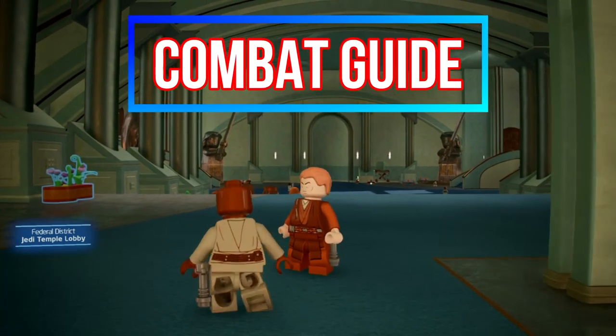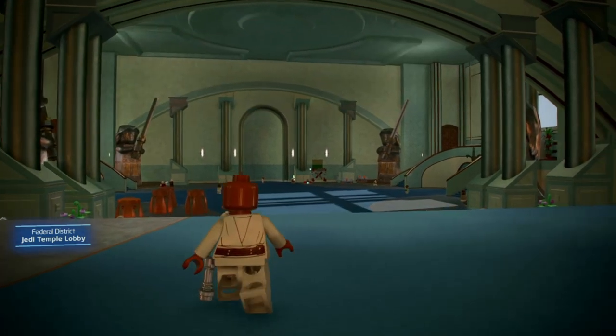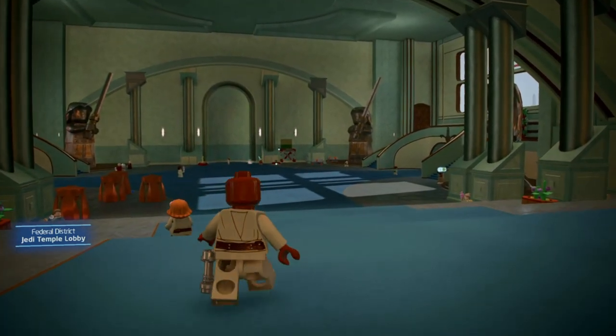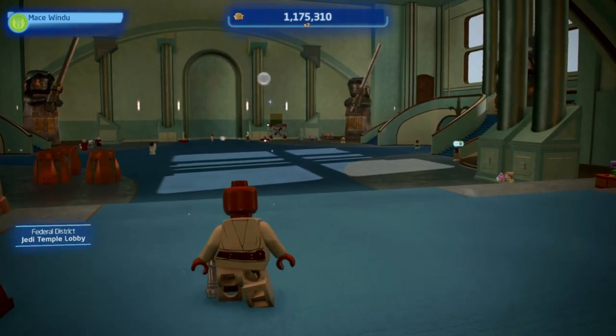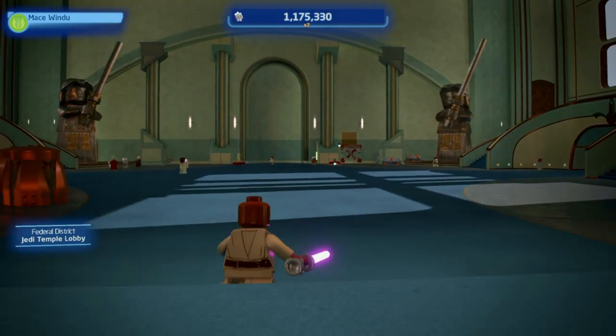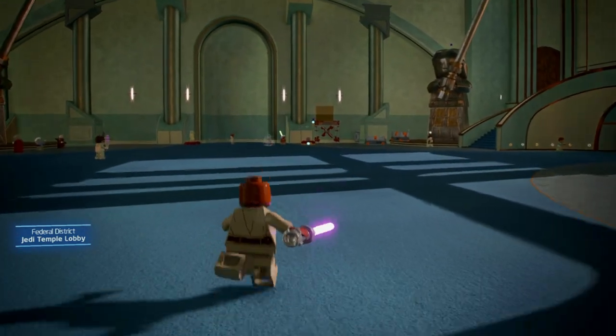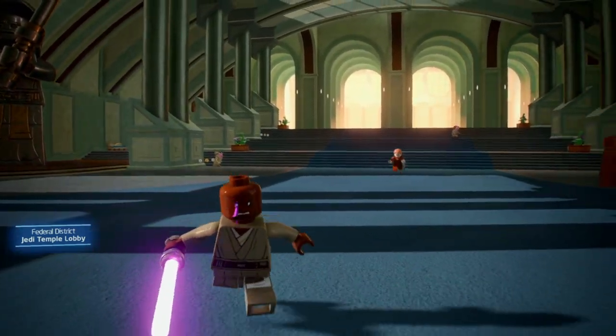Hello guys, welcome back to another video. Today we will go over the lightsaber combat in LEGO Star Wars: The Skywalker Saga. First we will talk about all the abilities the saber characters have and powerful combinations that you can use. Additionally I have some tips on how to defeat the bosses faster and more efficiently. But let's start with the abilities.